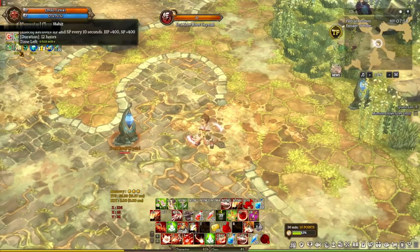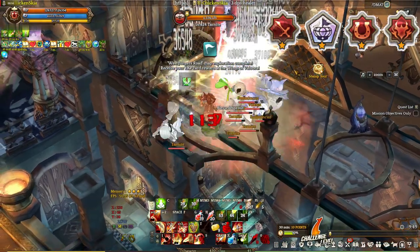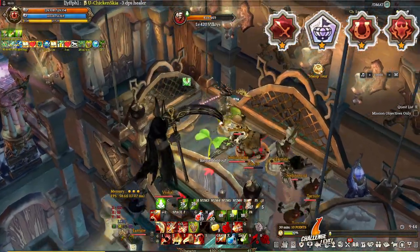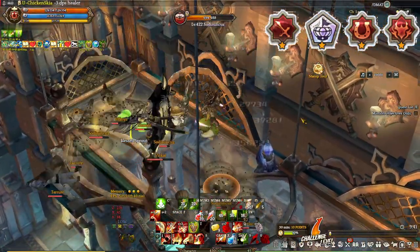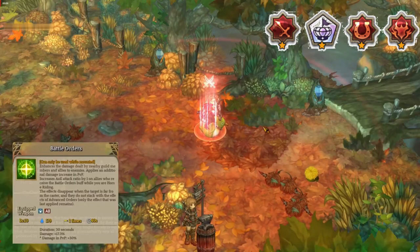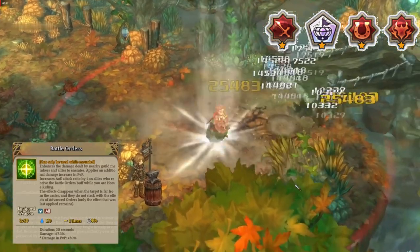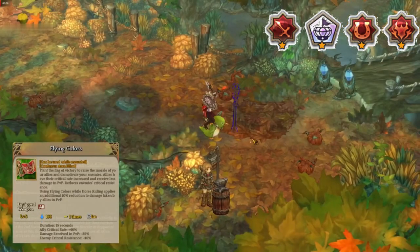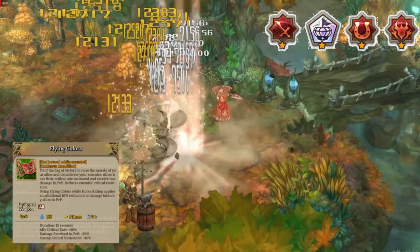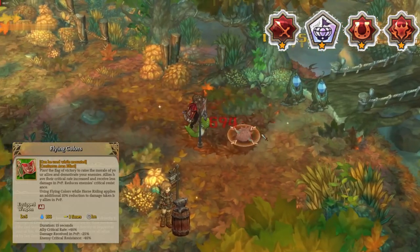So I'm gonna be showing another build that will instead increase the combat capabilities of teammates and provide crowd control backup. The alternative build is Templar, Cataphract, and Dragoon. We chose Templar because it has 3 skills that help veterans increase their combat capabilities. First is Battle Orders, which increases teammates' damage by 15% in regular fields. Second is Flying Colors, a flag buff that increases critical rate of the whole team and decreases critical resistance of enemies. Lastly, Shield Charger, which gives the whole team shields.